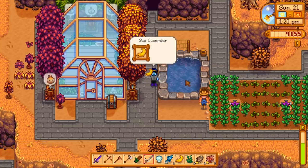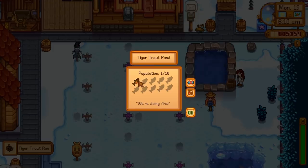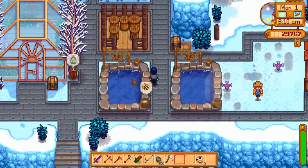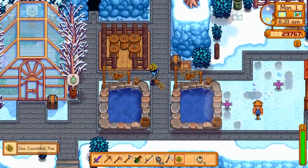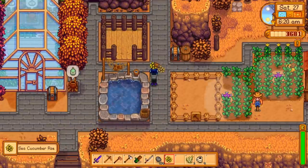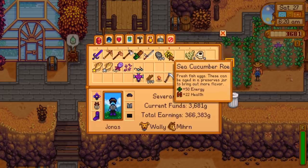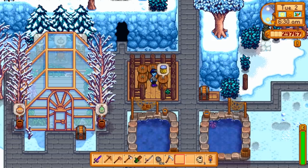The only exception to reproducing are tiger trout — they will give you roe, but not any more fish. After some time, depending on the fish, your pond will start to produce roe. I only got roe to produce from these fish after I finished the pond request first, but it's not a requirement, as I've gotten roe before my first pond upgrade from other fish. With this roe, you can eat it, sell it, or put it in a preserves jar to make aged roe for a better selling price.